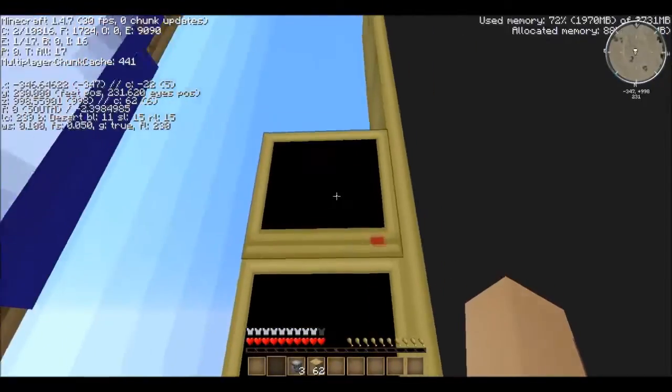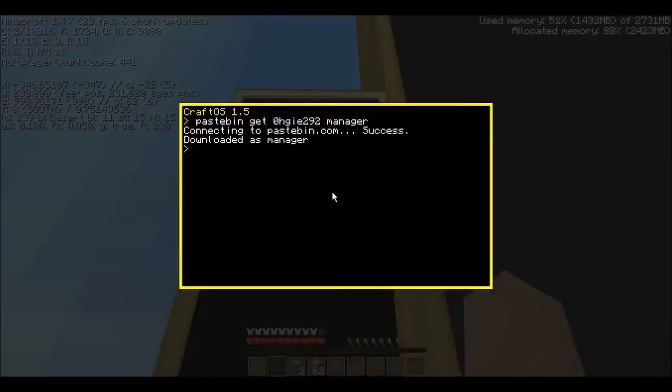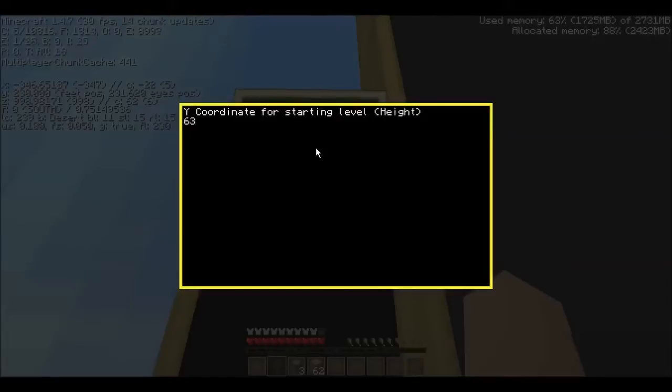Back to the upstairs ones. It doesn't matter which one of these takes which program. So the top one will be the Job Manager. Grab the Job Manager Pastebin link, attach it there, and then run it. Now it's asking for the X coordinate for the start of the quarry. So it was negative 297 for the X start, the Z start was 1068, the X finish was negative 384, and the Z finish was 961. Where you want these to dig at a height, I'm going to say 63 — that's where they're going to start digging at. Now its Terminal ID is 1. Write this down.